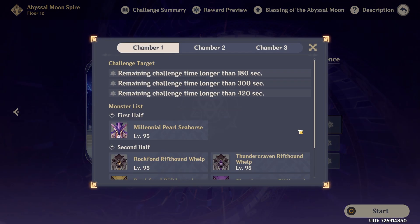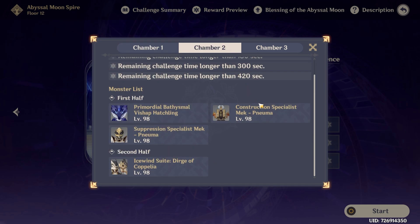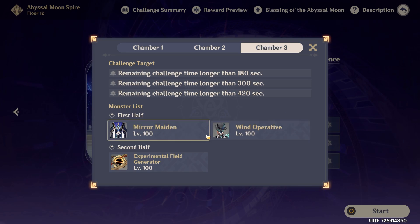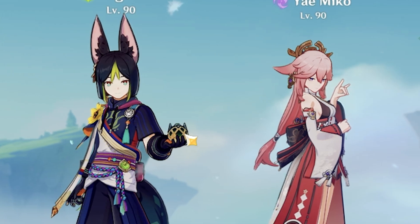Now for the enemies. On the first chamber immediately we have a new boss, and as I know he has an Electro Shield, so I want to bring Dendro to fight him. Second half just Rifthounds and Pyro Abyss Mage, so we would need Hydro. Second chamber first half doesn't have any elemental requirements. On the second half we have Ice Wind Suite again, but this time it's Capella, and she doesn't have a Cryo Shield, so again no elemental requirements. Chamber number three has new enemies, I don't know anything about them. On the second half we have another new boss — I've seen some footage about him, and I know what we're going to do. This will definitely be really fun.